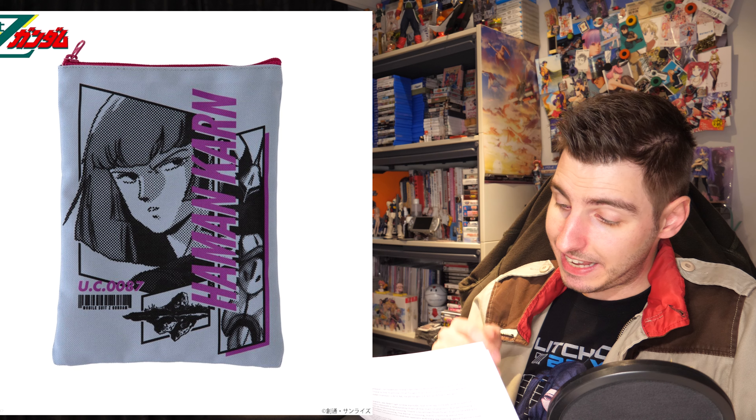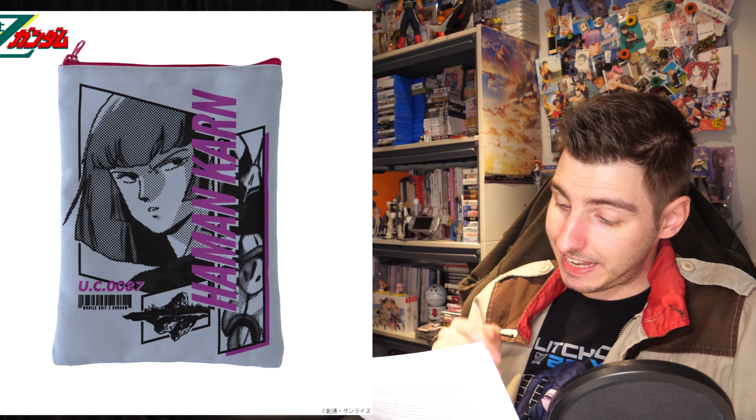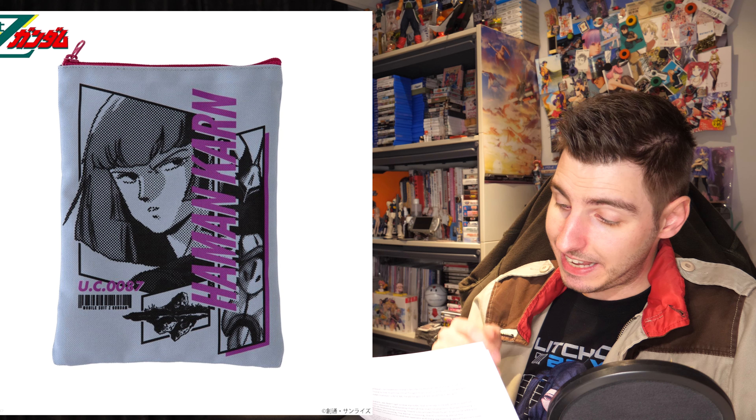You can get a jacket for 11,000 yen — 79 US — a hoodie for 8,250 yen — 59 US — two types of t-shirt for 3,520 yen each — 25 US — two types of tote bag for 2,750 yen each — 20 US — two types of bath towel for 4,400 yen each — 32 US — and a pouch for 1,430 yen — 10 US. All of these Haman-inspired items will be shipping out in December.